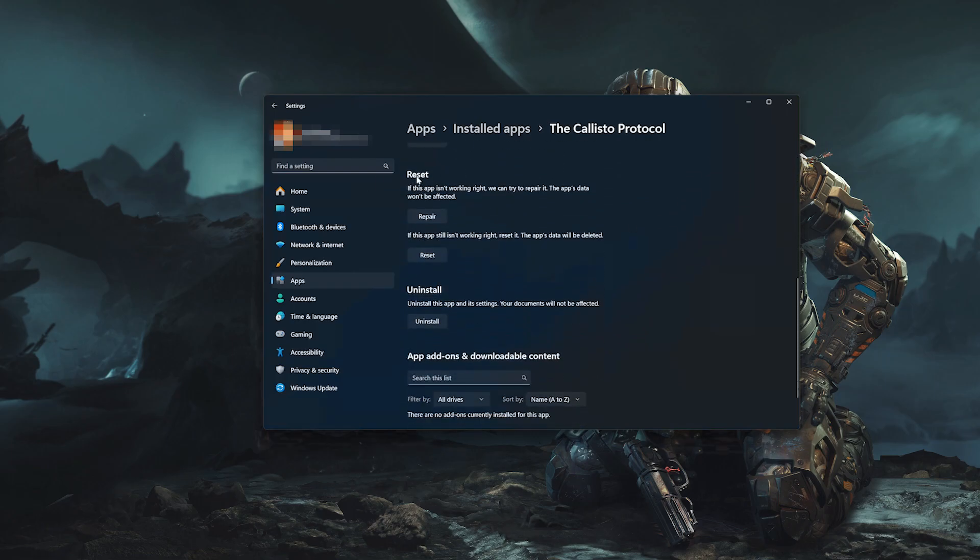Look for the Reset section. If the Callisto Protocol isn't working right, you can try to repair it — the Callisto Protocol data won't be affected. Press Repair. If the Callisto Protocol is still not working right, reset it — the app's data will be deleted. Press the Reset button.